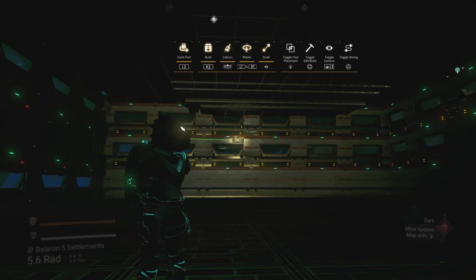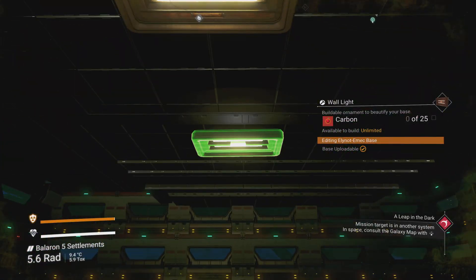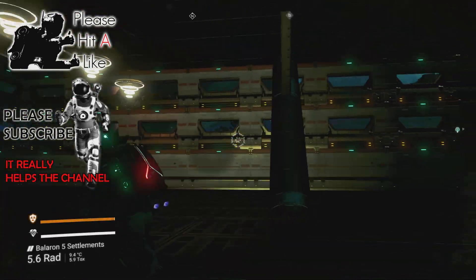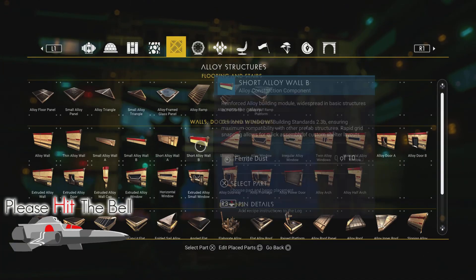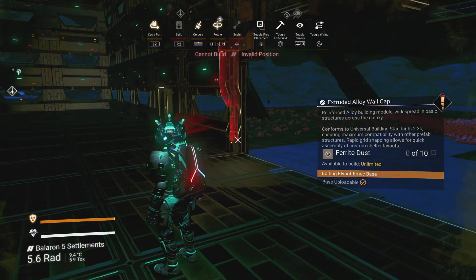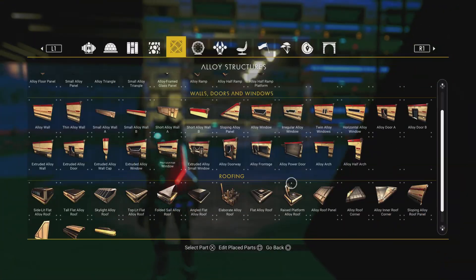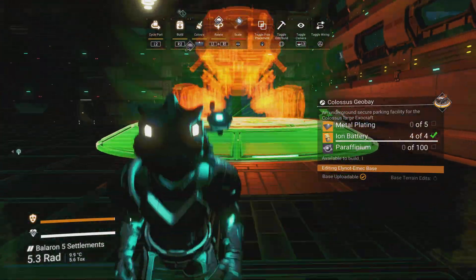Now I need to light this thing up, because the lighting in here is pretty poor. Let's add those in — nice, we've got a bit of light in there. I like a little bit of variance to my lights. Underneath those lights I'm going to be placing the exocraft bay. I like to break areas up by the lighting and by general aesthetic. I'm just free-placing these as they don't snap at the moment.